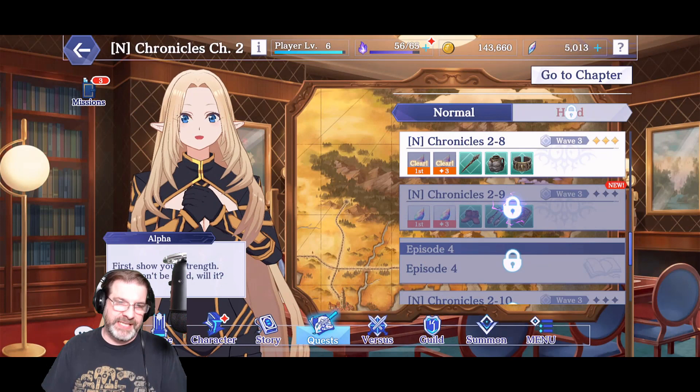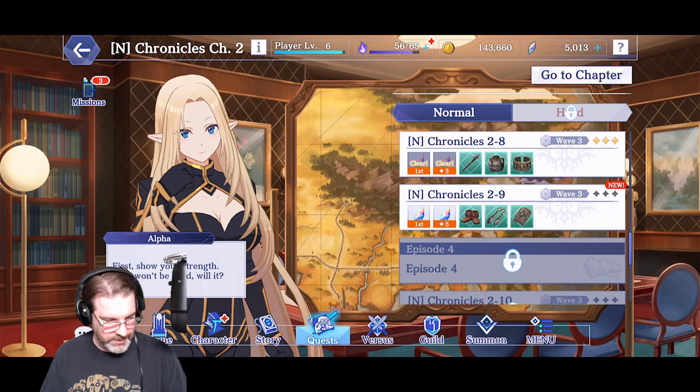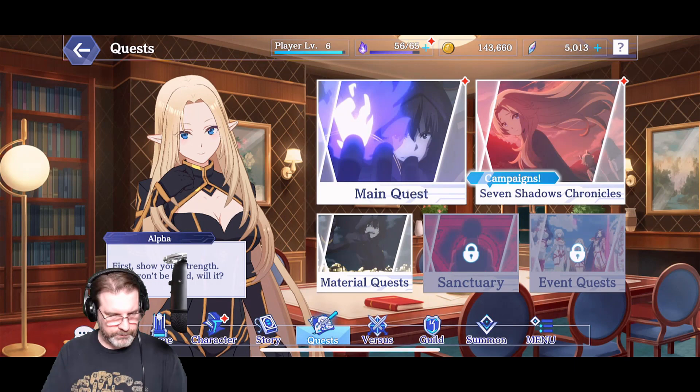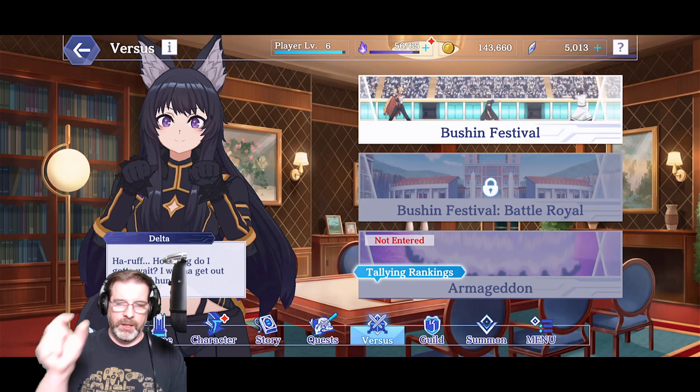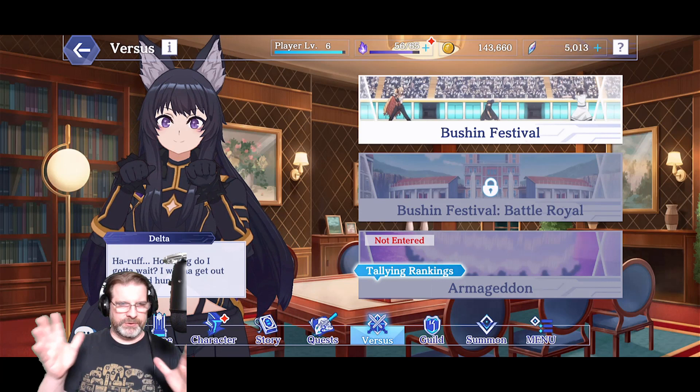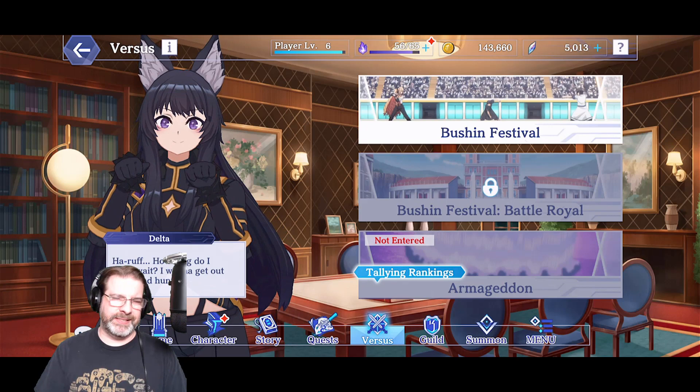As you work through the game, you'll unlock the Bushin Festival, which is PvP. I don't have Battle Royale unlocked just yet, and Armageddon requires joining a guild. I am part of a guild but haven't entered yet — there's a specific time frame to enter. That's a guild-versus-guild game mode, which I think is pretty cool.